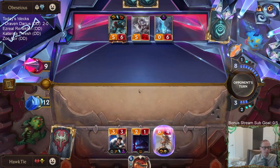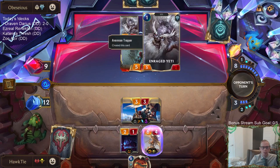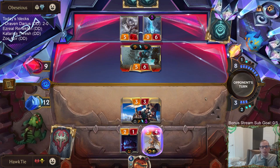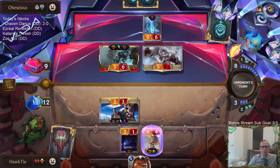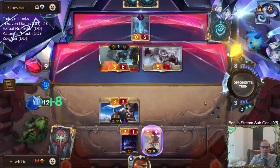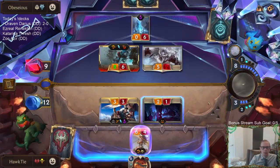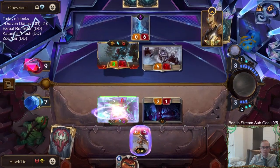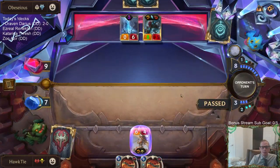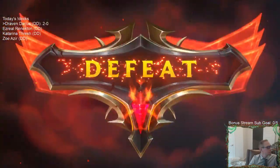Out here, you're moving or you're dead. The 2/1 does check the 5/2. We know they have the eight-plus cost card - if that's Tiana, this game's over. It has to be Tiana with the rally. Maybe it's Feel the Rush. Lissandra Trundle - all right, another Trundle deck.